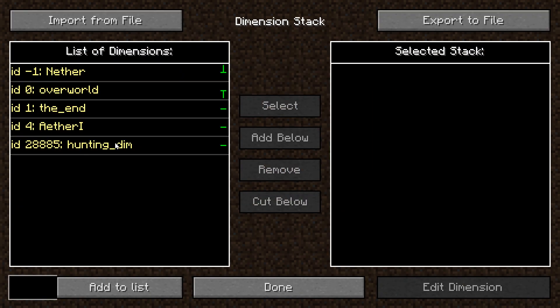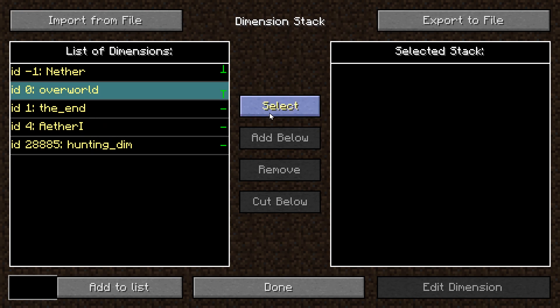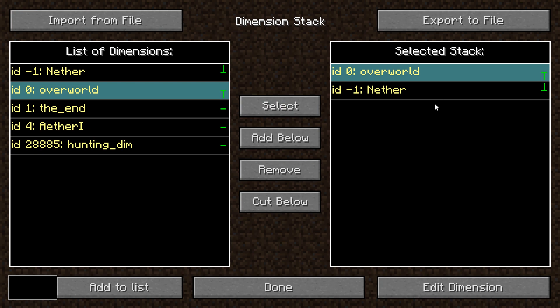So I've got a few different dimensions here. This is actually a lot simpler than I thought it would be. We can stack the dimensions however we want. Let's try Overworld and Nether.